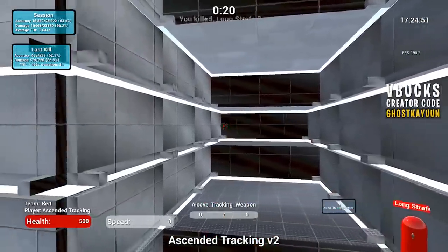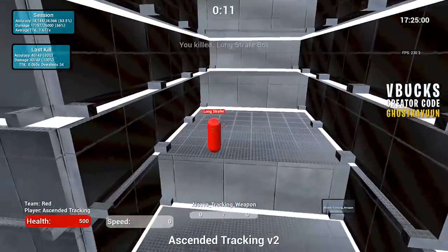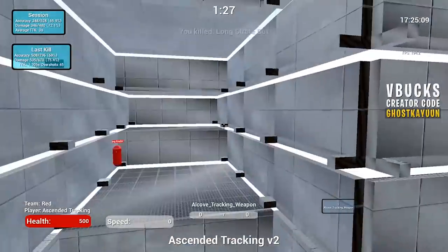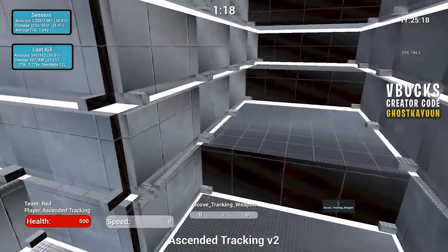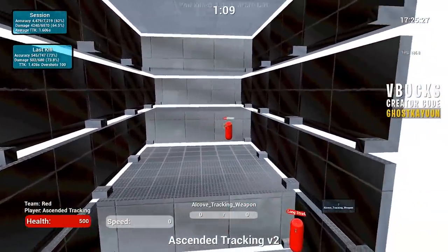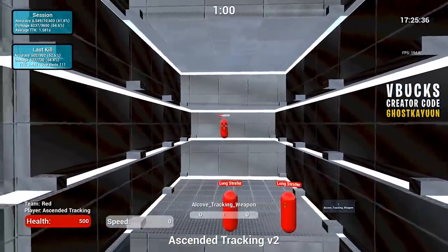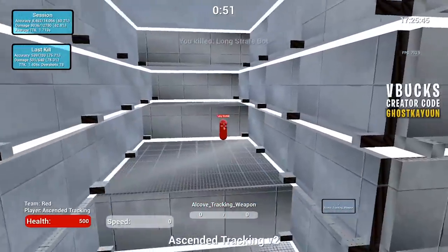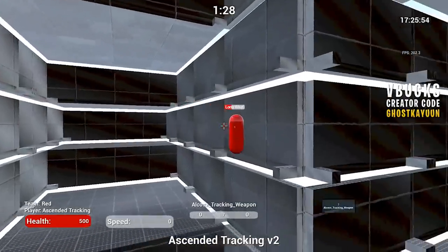Tip number two: whenever you start aiming at someone, mentally flip that switch in your head and tell yourself it's time to aim. I like to compare this to practicing strokes in tennis — whenever I want to practice my forehand, I'm actively thinking about my form, where I'm making contact with the ball, whether it's at the center of my racket, how quickly I'm swinging. That's the same mindset you should have when improving your aim. Practicing your aim without thinking about what it's like to actually aim is like swinging your racket without visualizing hitting the ball — you're just moving your mouse around and you're not going to improve.